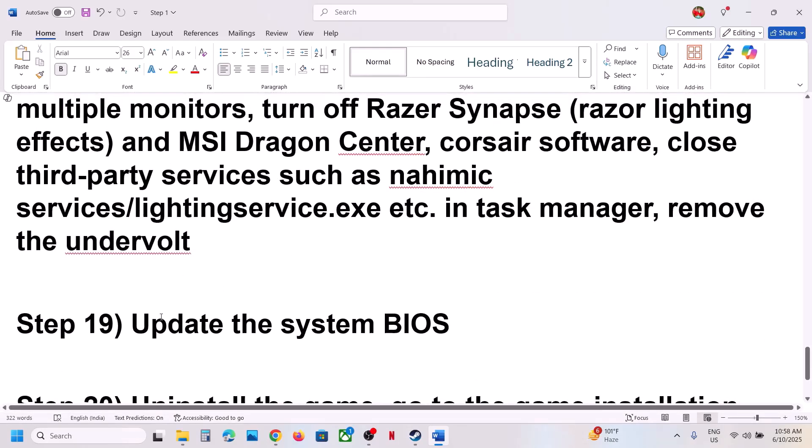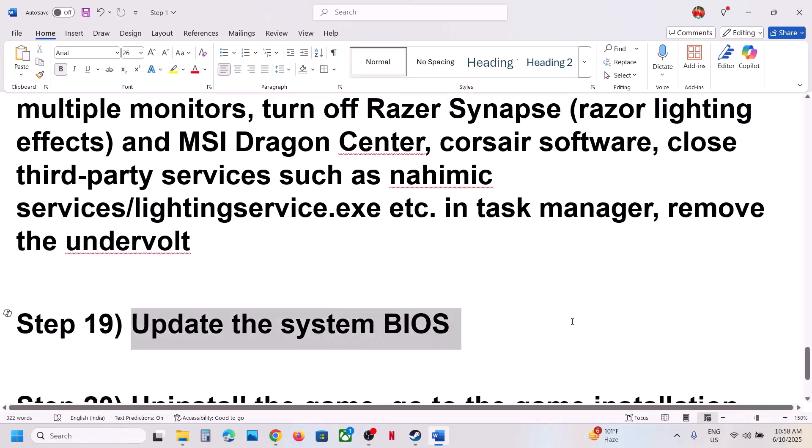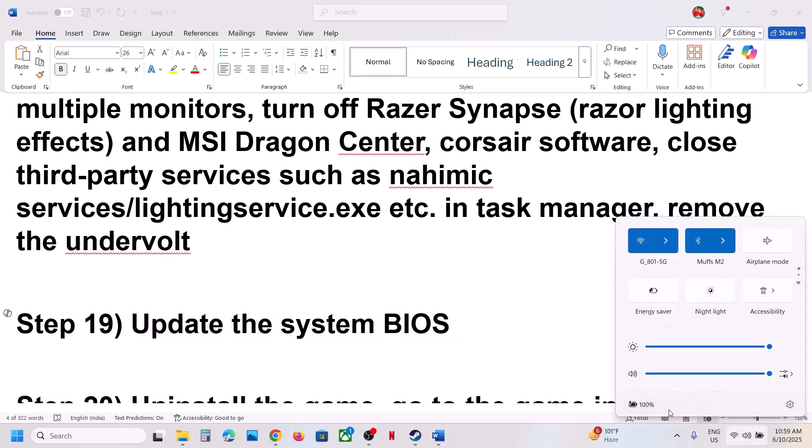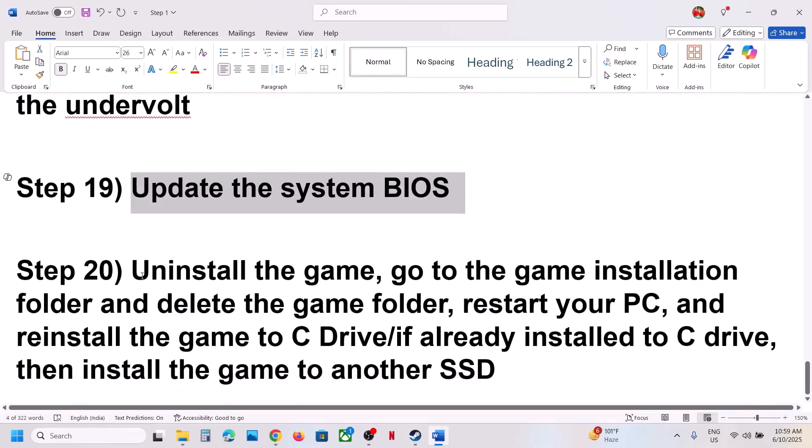The next step is to update the BIOS. Go to your system manufacturer's website — if you have Dell, go to Dell; if Lenovo, go to Lenovo — select your model number and find the latest BIOS update. For laptops, make sure the battery is above 10% and the AC adapter is connected. During the BIOS update, your system will restart — do not unplug the power cable. After the BIOS update, log in and launch the game.